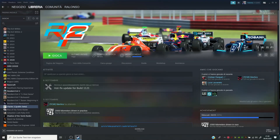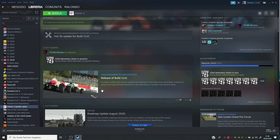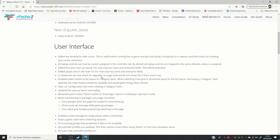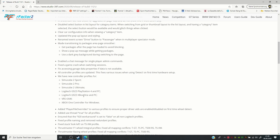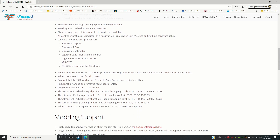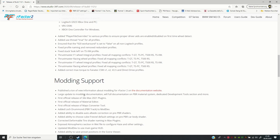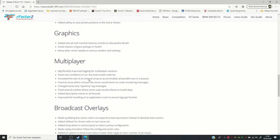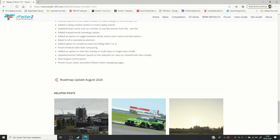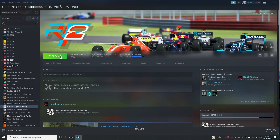Hello guys. rFactor 2 has been provided a few days ago with a new build — build number 1121 — and it's quite a huge update with a lot of changes. The user interface has been updated quite a lot, new controller profiles have been added for new devices and older racing wheels. The modding support has been updated and expanded, the graphics have been updated, along with multiplayer broadcast overlays. So let's jump into it.